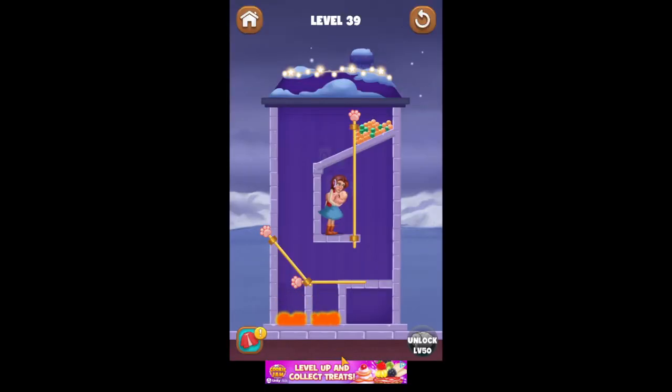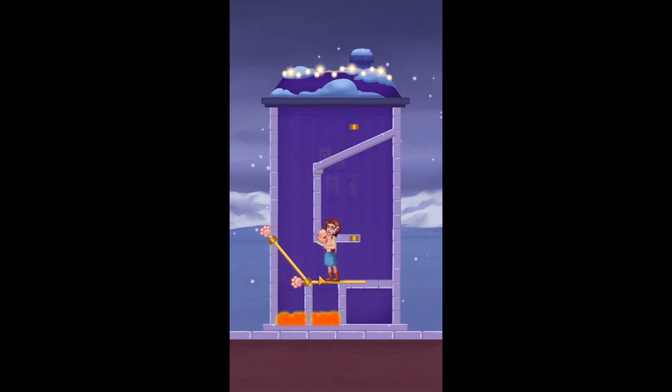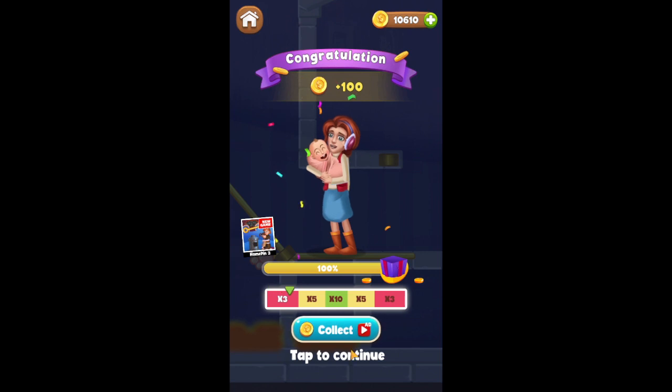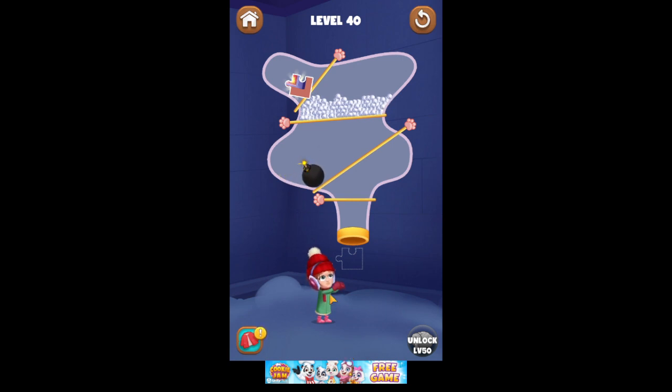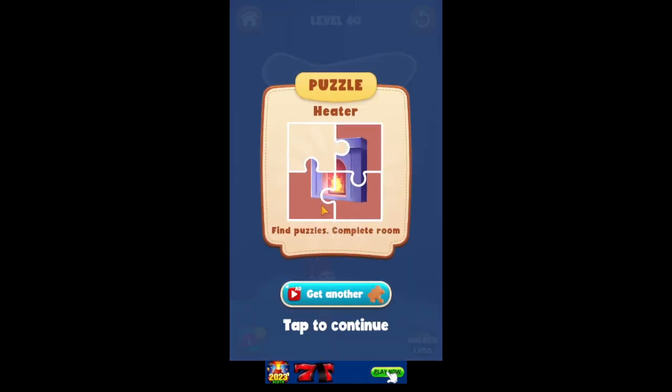I don't know what those items are going to be for, but they're available. You can get a free new one — I'm not sure what it is. We can look at it and buy one if we want. We're almost getting this puzzle piece together.